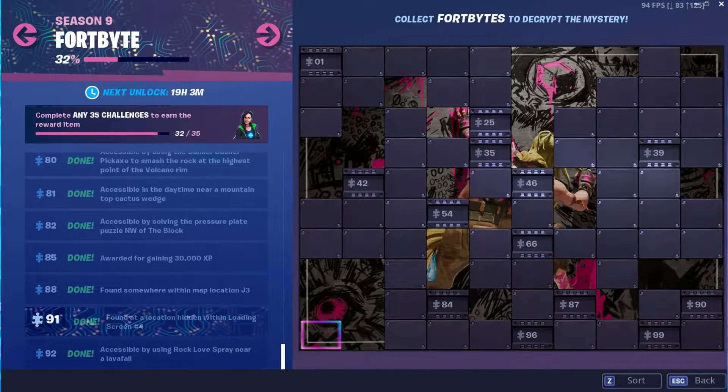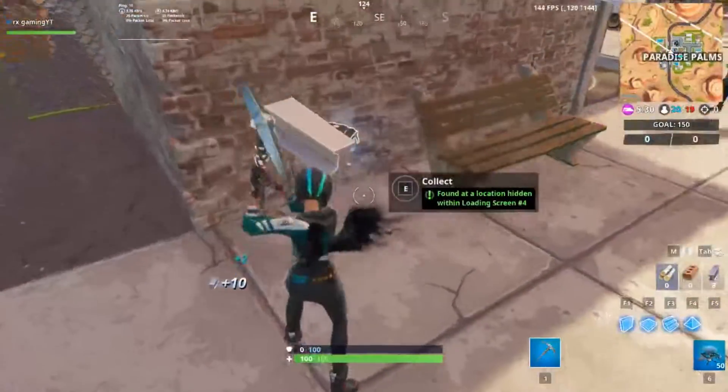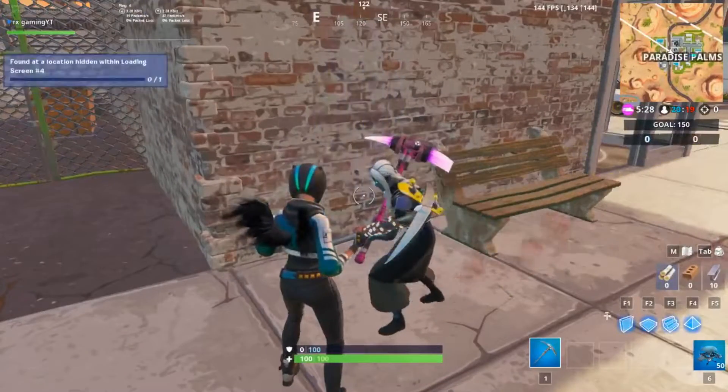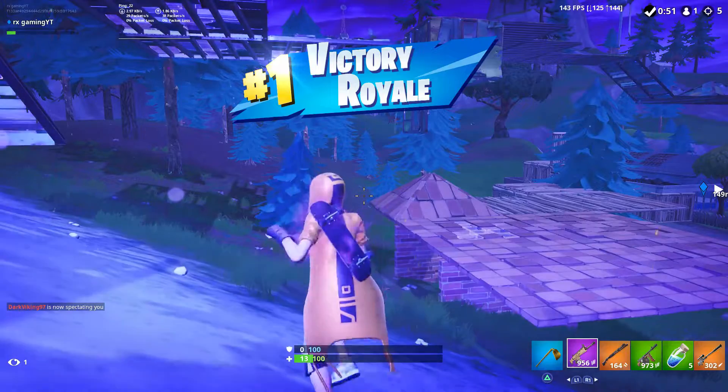The last fortbyte for this week is number 91 and can be found at a location hidden within loading screen 4, which is in front of the internet cafe in Paradise Palms. Those are all the fortbytes that require locations for week 4.